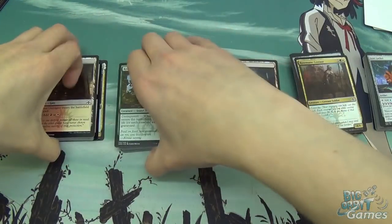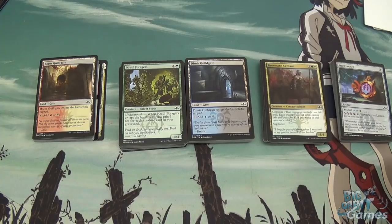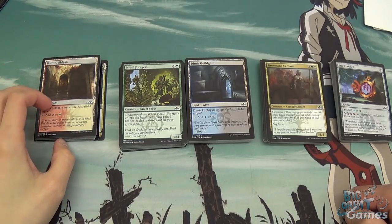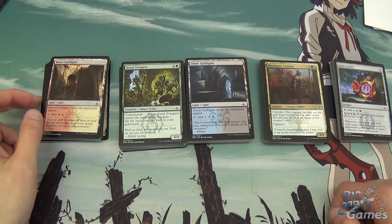So yeah, these are the guild packs — quite a nice product. Lots of commons and uncommons in there with one or two rares, and apparently mythics, but we didn't see any of those. A nice little way to get into a specific guild and build up the collection a bit more. Maybe there's a limited format where you buy these packs and add some land, or buy a booster pack and one of these at the same time, build a deck, and play in a little tournament. Remember you can buy and sell any of the cards you've seen in this video on our website, bigorbitcards.co.uk. Stay tuned for more Guilds of Ravnica unboxing videos — we'll be doing all of the products being released. Thank you for watching and we'll see you next time. Bye bye.